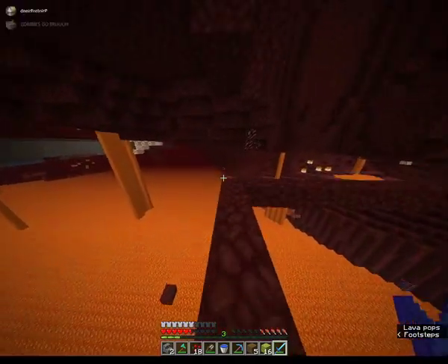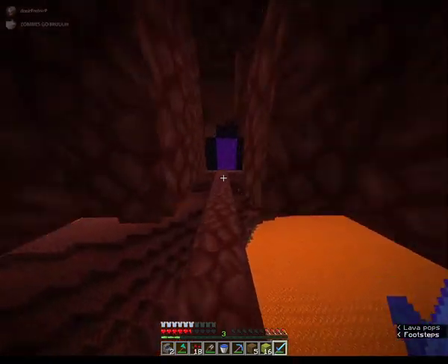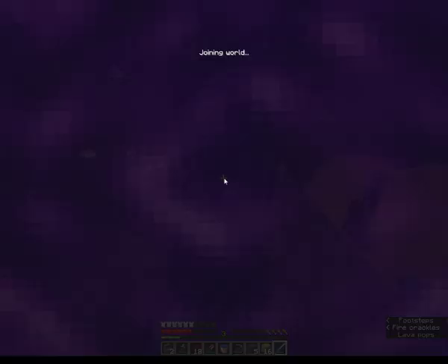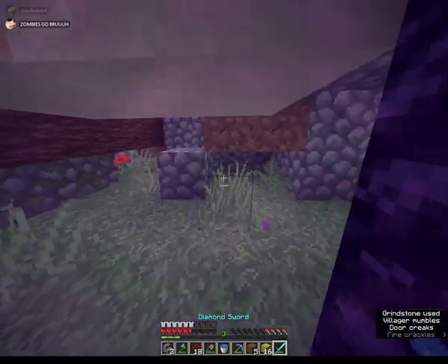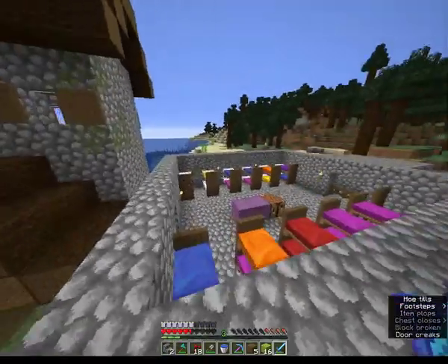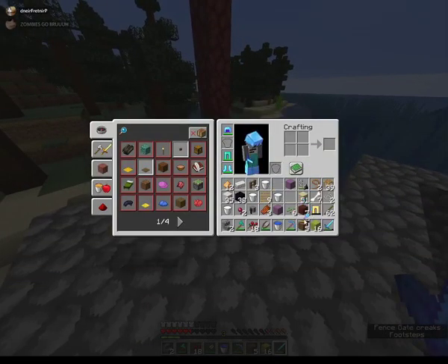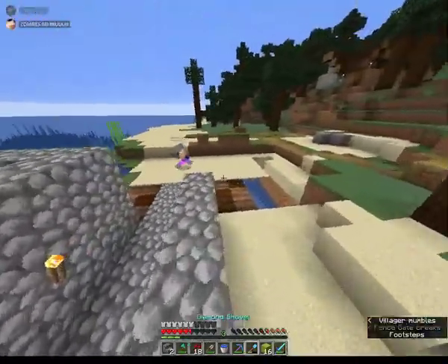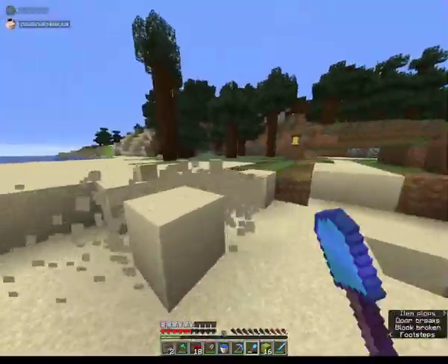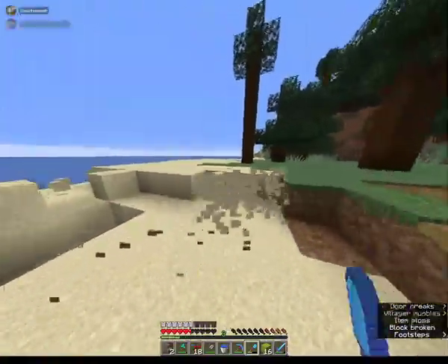I need to go to the villager breeder, which I've also set up another portal for. Infinite water source. I have arrived. What do you want me to shovel? Just all of this, but also down a block, because it's going to be like a massive plain. And this shovel is only efficiency 4.